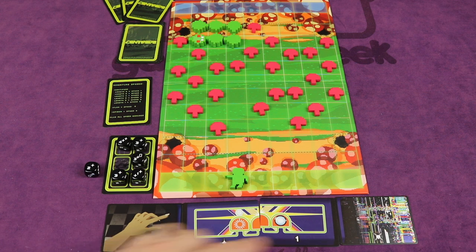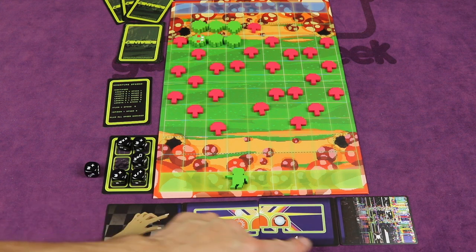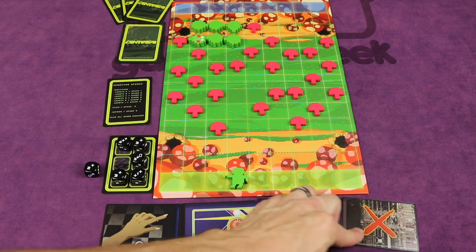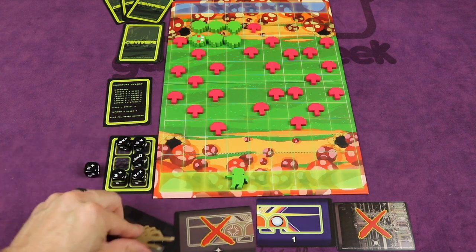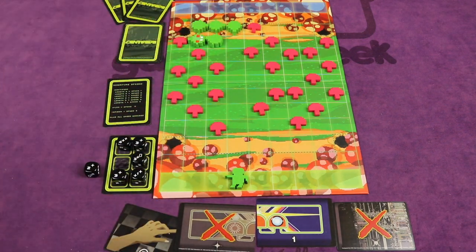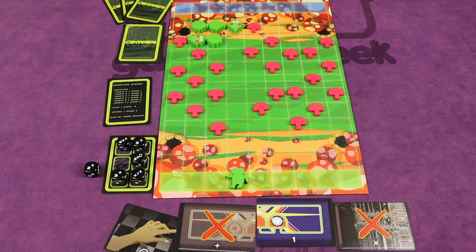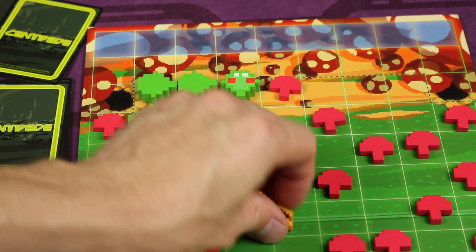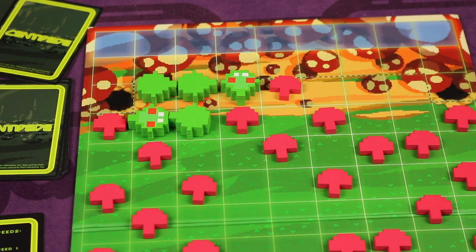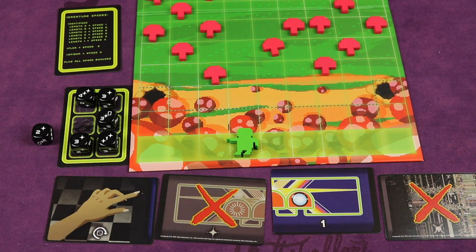During your turn, you can use one or more of the cards you started with. This one allows you to refresh the dice pool — re-roll them all and place them back. This one gives you another shot. This gives you one more movement, and this allows you to move a mushroom. Let's say I use the card to remove a mushroom, then use another card to do another shot. It shoots straight up and removes a piece of the centipede. The next piece behind that will flip over and become a new centipede — so there are now two of them on the board.